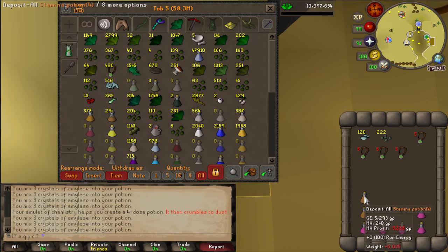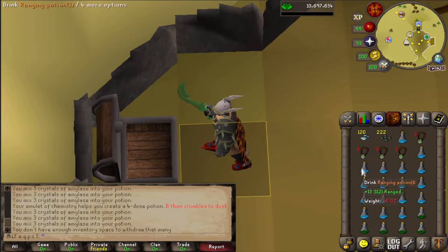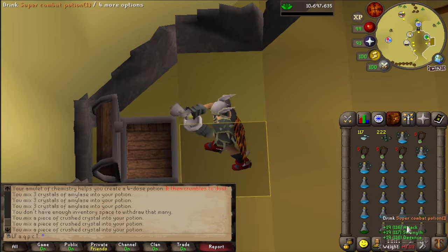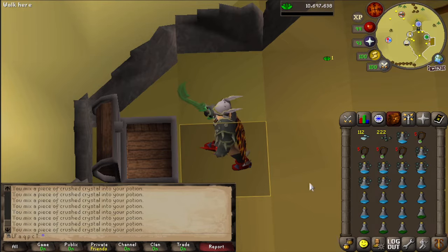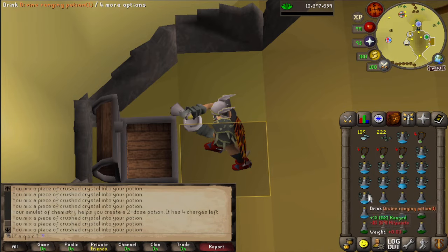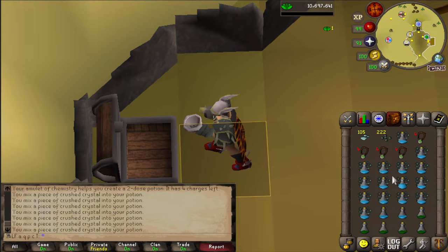That's just a small little Iron Man tip, and if you really hate agility it can help you eke out just a little bit more stamina from those amylase crystals. This also works with crystal dust, so instead of making four-dose super divine combat potions, grab your one-dose, two-dose, three-dose — whatever you have left over in the bank from sipping — and you can eke out some extra doses from your crystals as well.